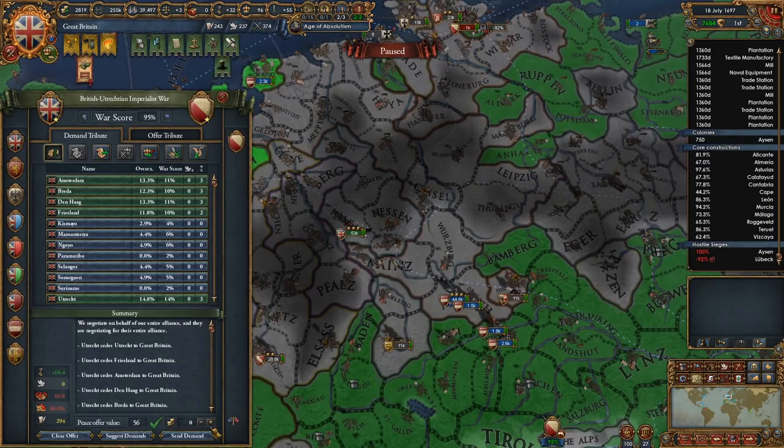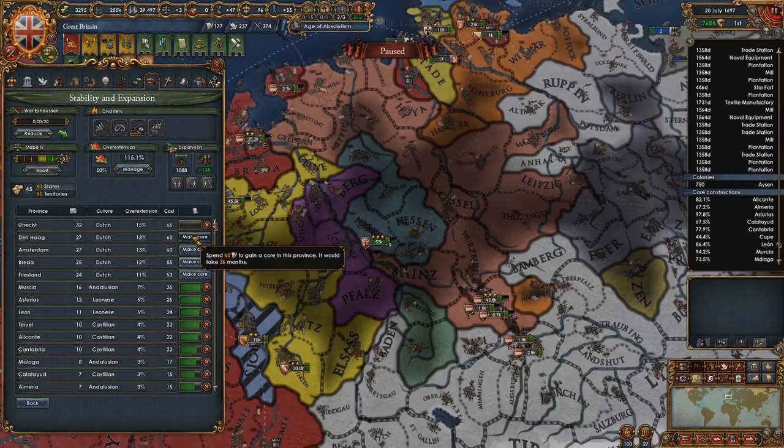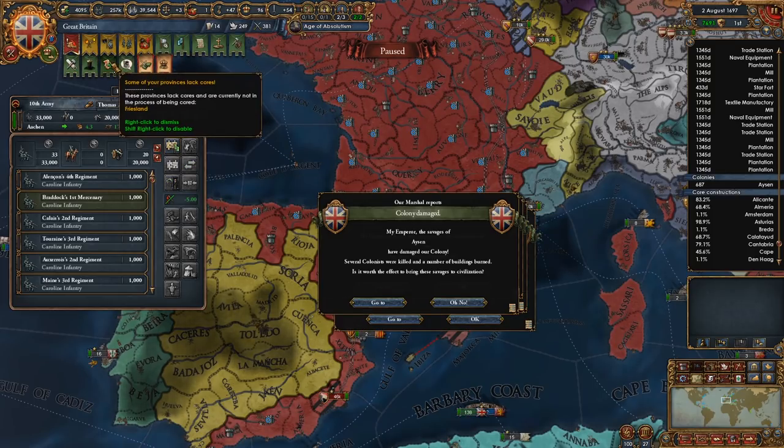Now I can full annex him — take all his money. We can core some stuff up eventually. We're overextended — don't care. Not going to be a big deal in the long term.